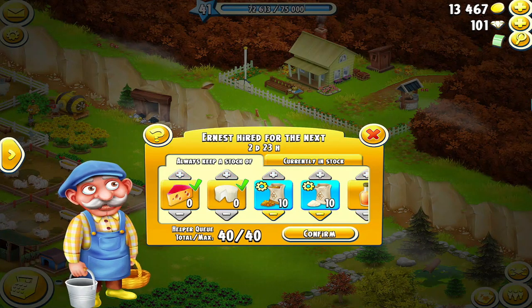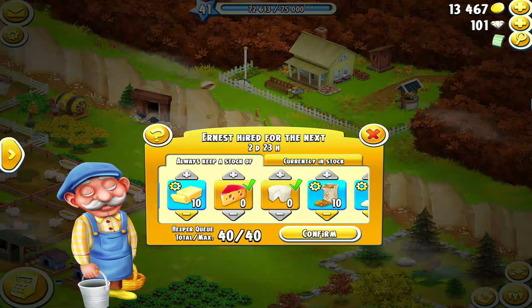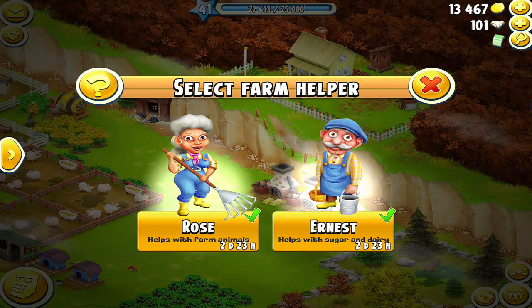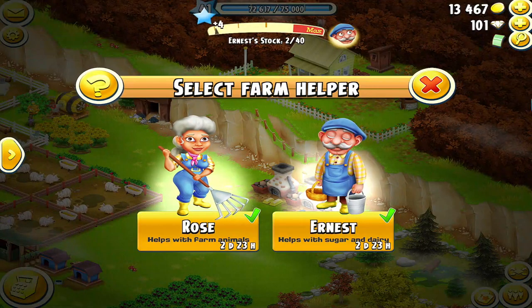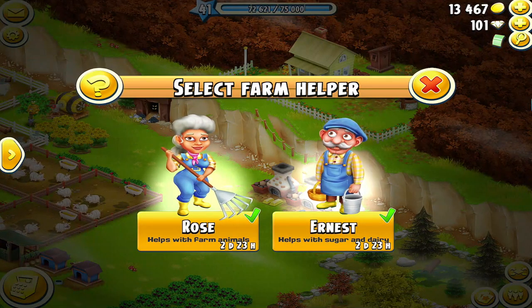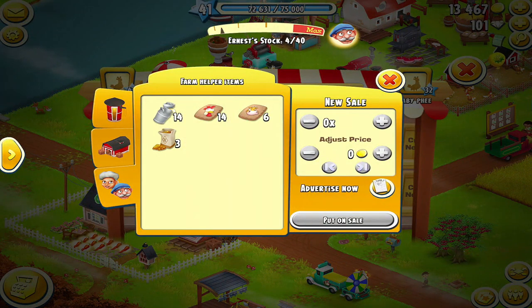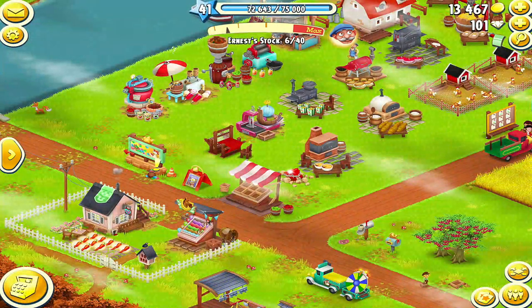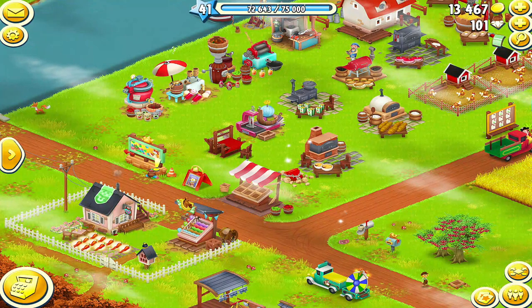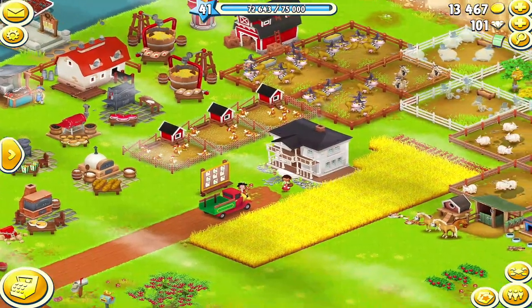Why don't I split it up evenly between all the others? Simply because the other items I can make when I'm away from the farm, like when I go to sleep. So Ernest is all set. His storage will show also — he's already collected the three brown sugar that I had; he's claiming it for himself but it's there if I need to use it. This is the strategy behind how I try to utilize the helpers for my farm. This is actually my granddaughter's farm, and I'm surprised she had not used Rose and Ernest before.